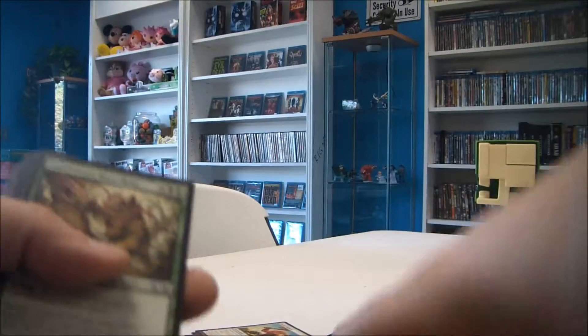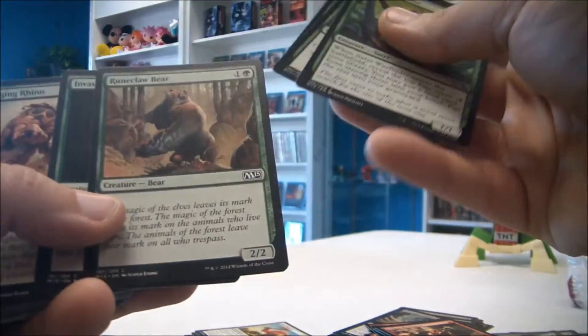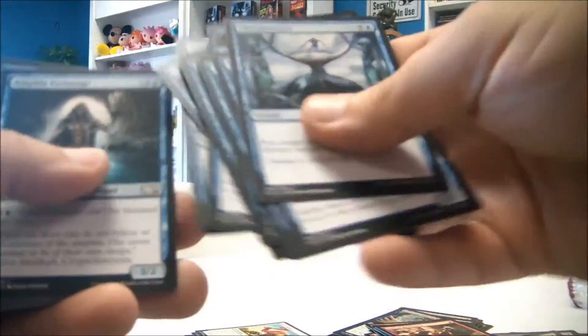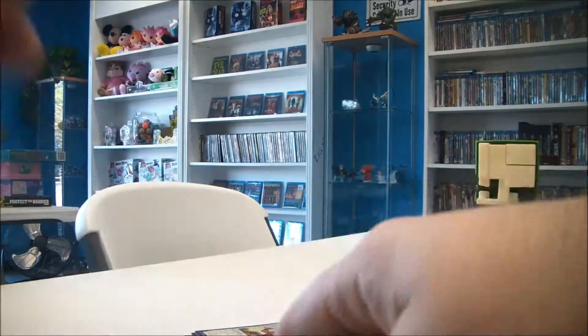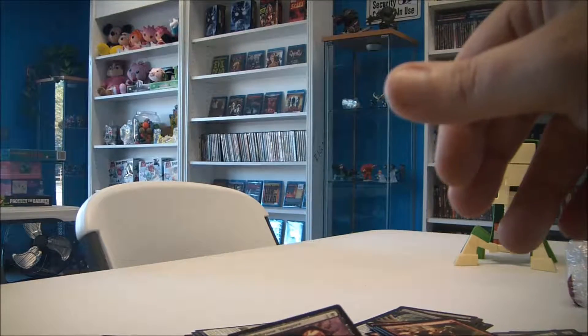I'm a real fan of the nature stuff — the elves, the insects. I have a deck that has lots of spiders in it. Green and blue is my thing. It's funny — I'm a believer in karma, and I don't really believe in a god. I believe in nature. I don't really practice any religion, just try to be a good person and believe in karma and an overall energy in the world. I tend to gear towards that when I play magic — I like the woodsy stuff. I wonder if people make decks sometimes around their own personal likes and dislikes and beliefs.